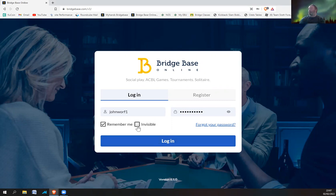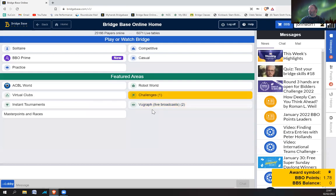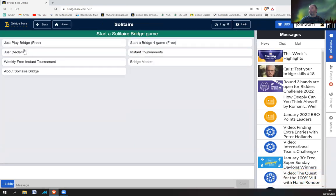So you log in to Bridgebase and then you go to Solitaire. You should see this screen — you probably won't have these yellow things, or not on the challenges anyway. Just go to Solitaire and then go to Bridgemaster.